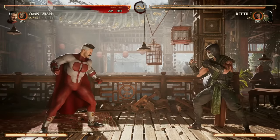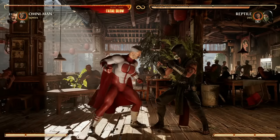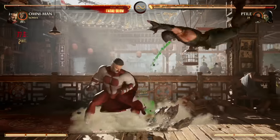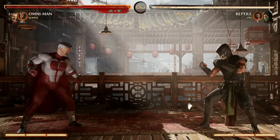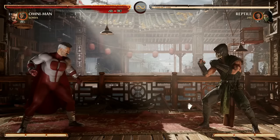Forward 3 is really cool because it's a pop-up and cancelable into special moves like your back forward 2 or Viltrumite stance. You're not using forward 3 as an ender — you're using it as a starter and canceling into special moves. And it's a low, which is great. If you really want to mix it up, you can jump in with an overhead, then go straight into your forward 3, creating a really good mix-up.